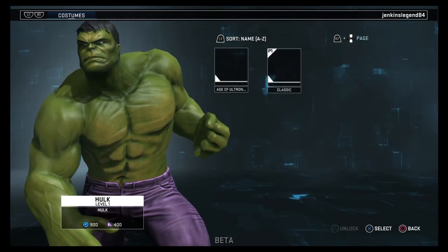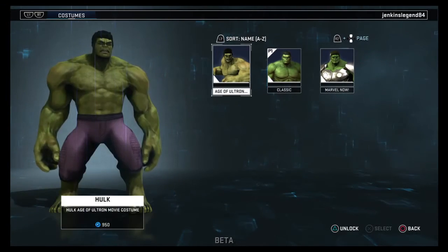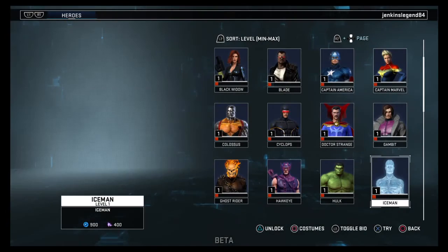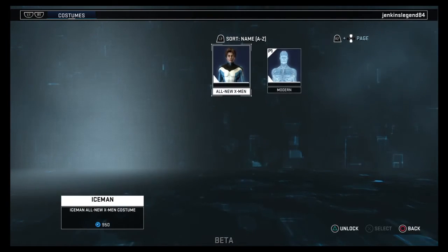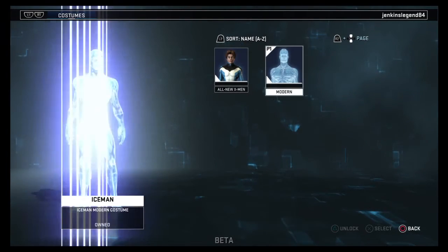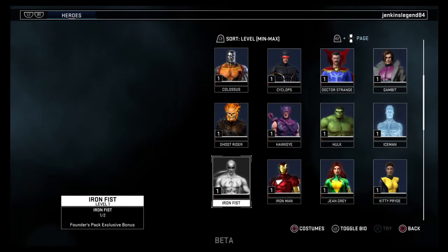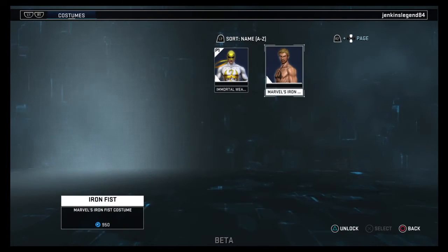Next up we have Hulk - he has his Marvel Now, Age of Ultron, and his classic outfit. My favorite is the Marvel Now. We have Iceman with his modern and his New X-Men outfit - the outfit is probably just shorts, clean look.